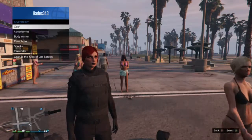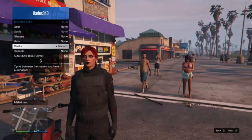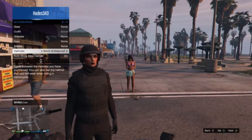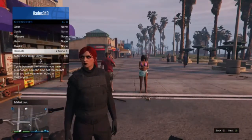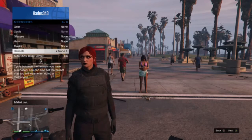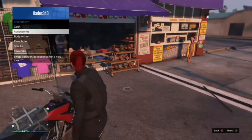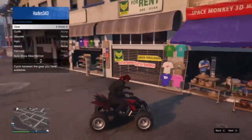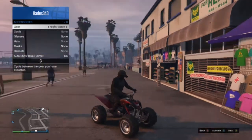The next one is basically a Spec Ops Officer, and I'm going to show you how to do the mask with helmet glitch. First, you want to select the bulletproof helmet as your main helmet, then leave the interaction menu up. Then you get on an ATV, and right as your character is about to put on the helmet, you switch to the night vision goggles.